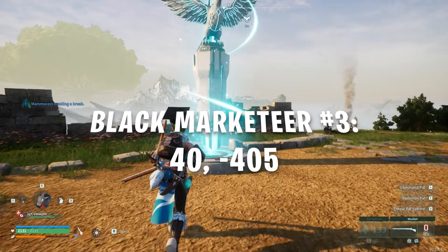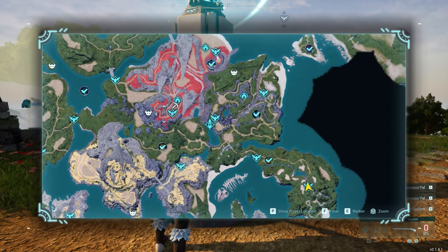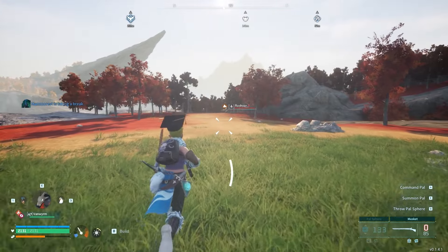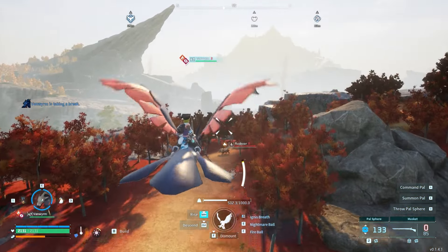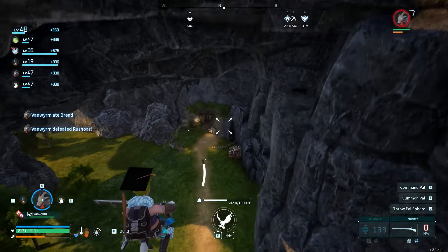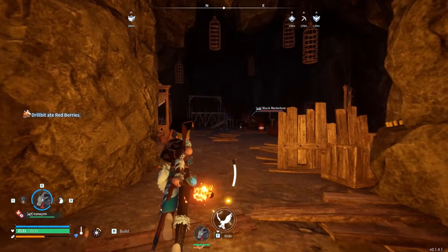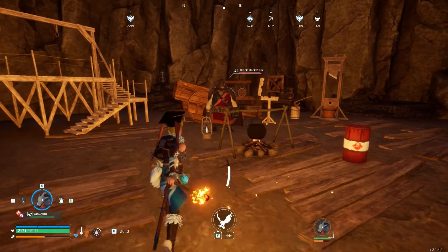The third Black Marketeer is located at coordinates 40, -405, but actually underground, and will require you to have your torch in hand just in case it gets too dark to see. To get there, navigate northwest of the first Syndicate Tower or fast travel to the Desolate Church in the center of the map and start heading west. You'll notice a huge drop down that leads you to a cavern in an area called the Abandoned Mineshaft. Equip your torch and make your way through the mineshaft where the Black Marketeer will be waiting for you at the very end.